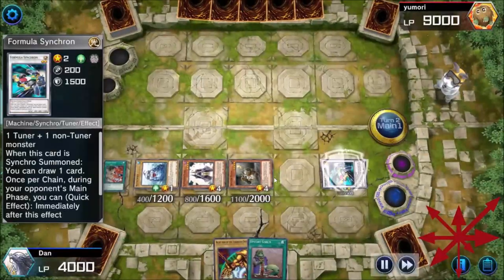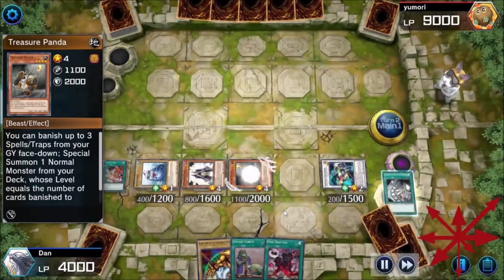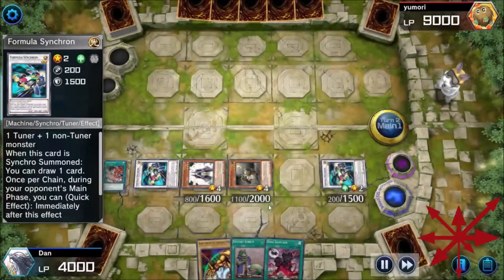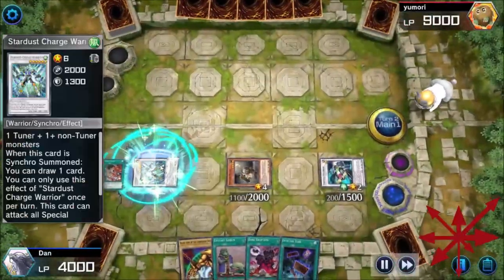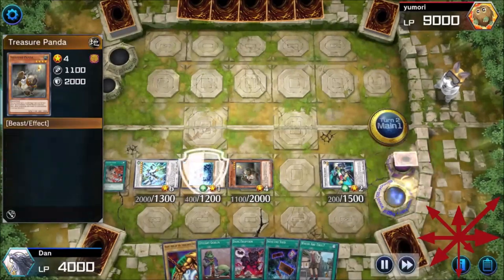I'm literally like the Rare Hunter from the original series. Again, I'm not going to play Upstart when I can still pull things out of my deck. Here's Stardust Charge Warrior drawing a card — that's what happens when you have Summoner Monk. That extra four stars just turns Formula Synchron into another draw.